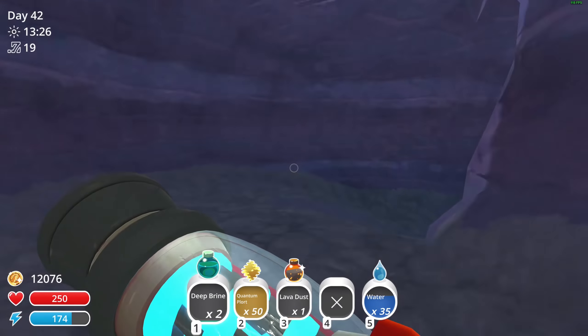Let me have a look. We'll dump the stuff we got here — the deep brine and lava dust — into the lab. I also want to hit you with some water to get you refilled so you get back to work. Then I guess we head into the range again and see what we can find. We can also have a look here — what do we need for our drill? Just plort — that's actually fantastic. We could just make 16 novice drills.